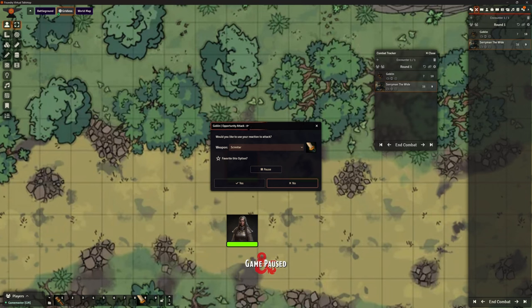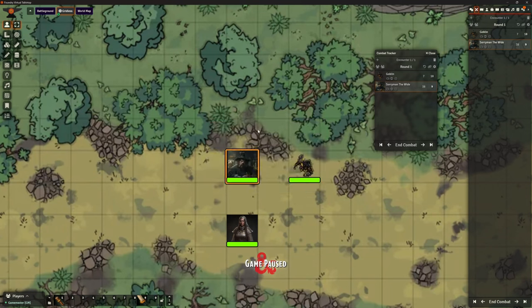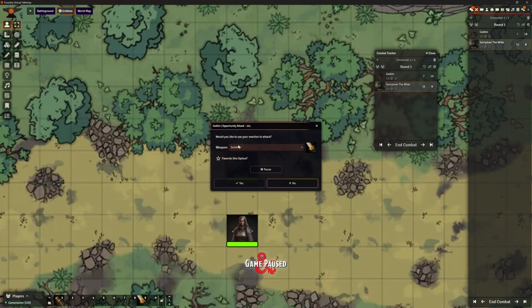There is a timer on that — it's counting down. It's not going to sit there forever, because it's effectively halted the game for us waiting for that to react. And he's lost his chance to give that Opportunity Attack. But I can easily trigger that again.